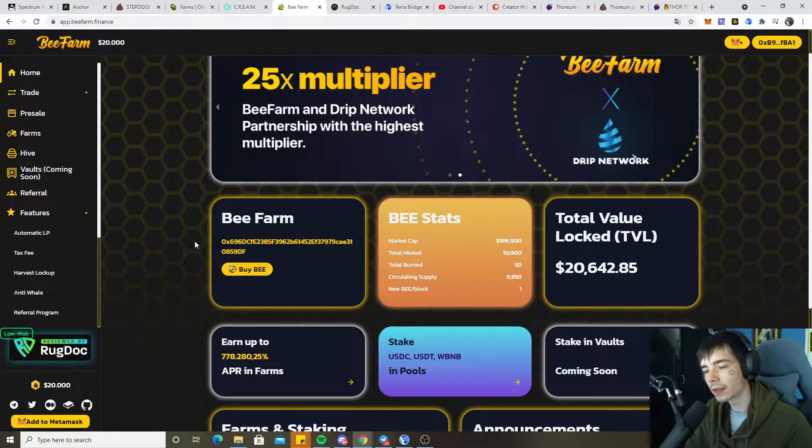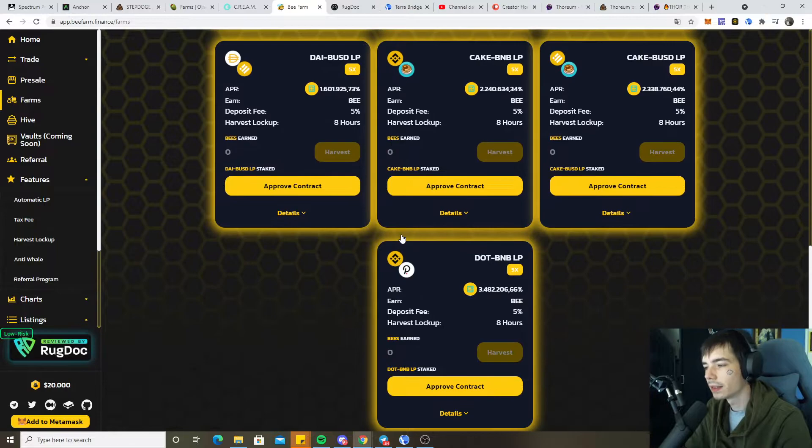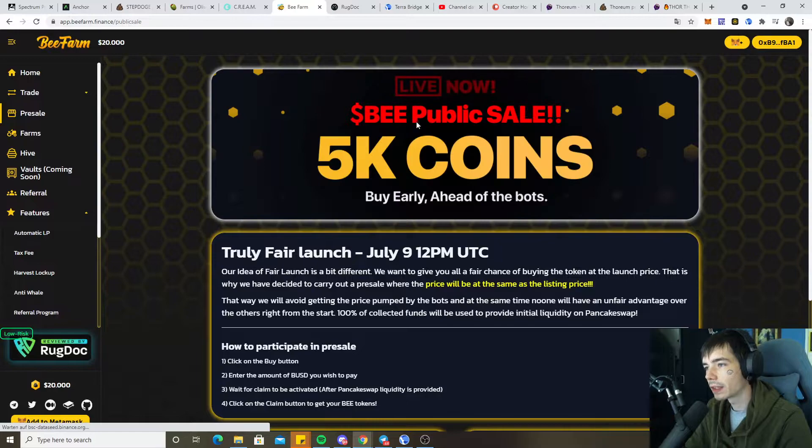But looking at the interest and also the partnerships is way more important. If you know Drip Network, this is basically a smart contract that releases 1% a day on their network. This will be partnering up with B-Farm, which already gives them a lot of new users. This farm will be coming out and they already have a big audience from the Drip Network community who will be joining and partaking in the farm. That means there is already more demand.